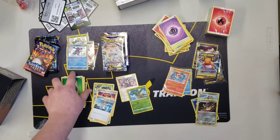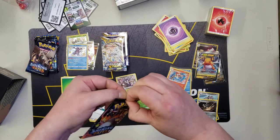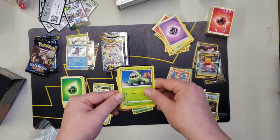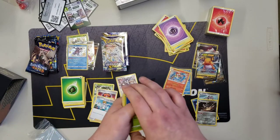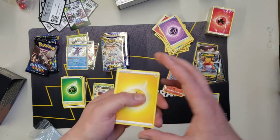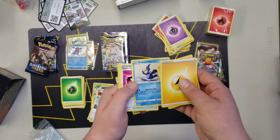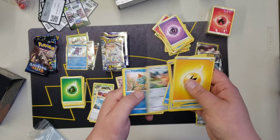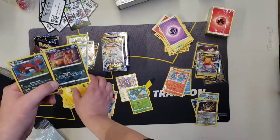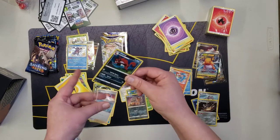Back over to Shining Fates — let's pick back up right where we left off. Code card — one, two, three, four — psychic energy. Rotom, Camouflage, Team Yell, Cacnea, Ursaring, Cufant, Choodle, Yanma, Nikit, and Thweeevil. Right there — evolve up in the pack, go from a reverse holo to a holo. That is how you do it!